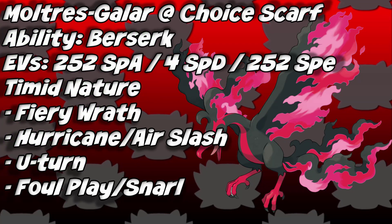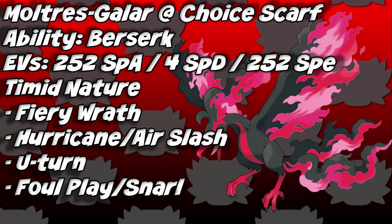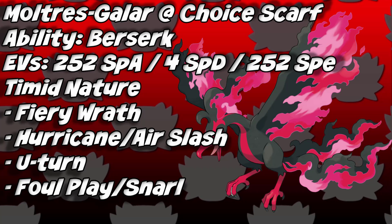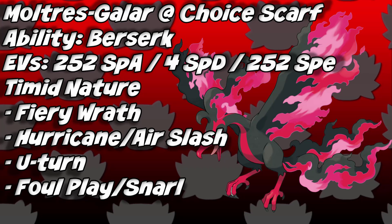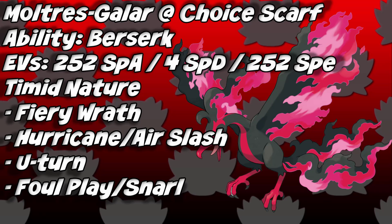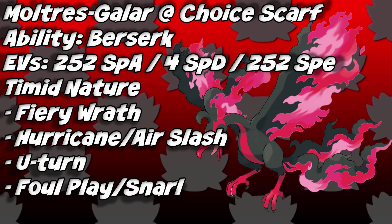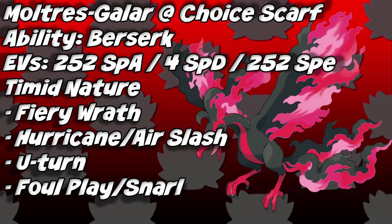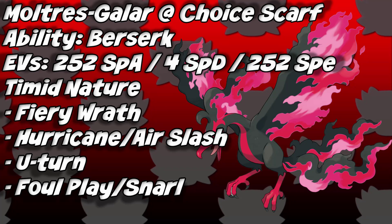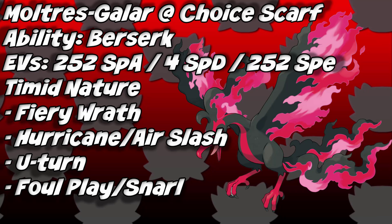The first set is an all-out attacking set using a Choice Scarf, which boosts Speed by 50% but locks you into the first move selected until you switch out. The ability is Berserk. EVs are 252 Special Attack, 252 Speed, and 4 Special Defense with a Timid nature. The first move is Fiery Wrath, Galarian Moltres's signature move — a special Dark-type move with base 90 power and a 20% chance to flinch. In doubles it hits both opponents, making it an enhanced Dark Pulse.